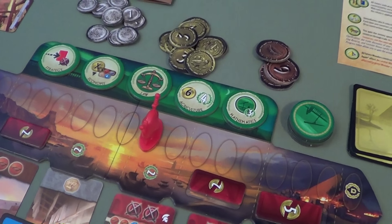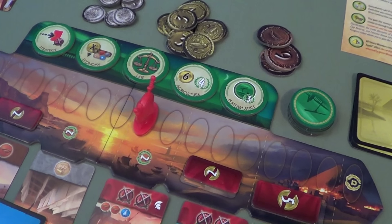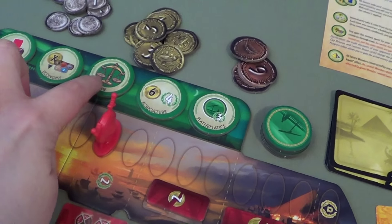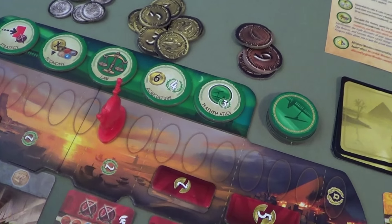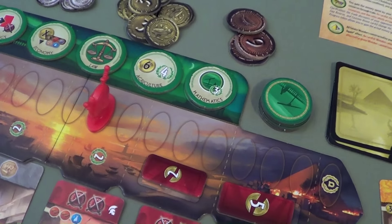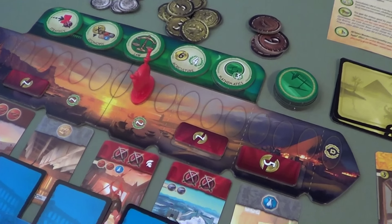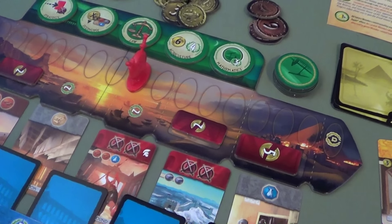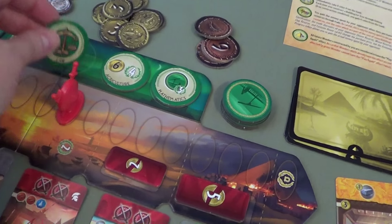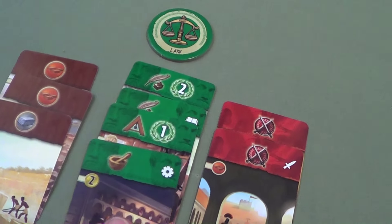Carmen: It's hard to decide — this science token could help me win the game but it's not an immediate benefit. The economy token would immediately help me. Tim's military is a little scary, but I wouldn't sweat that yet. I'm going to take the science symbol token — now I have four science symbols, two more and I win.